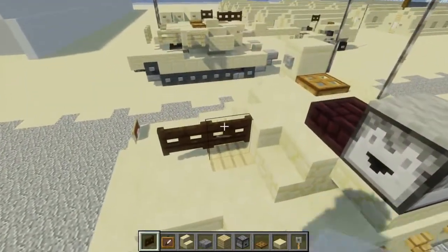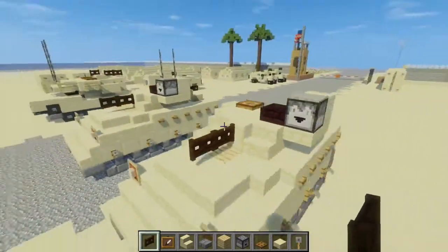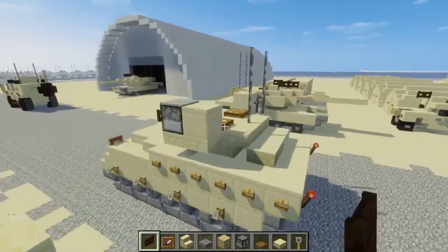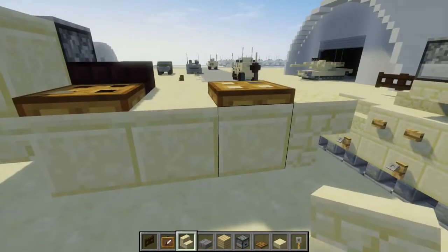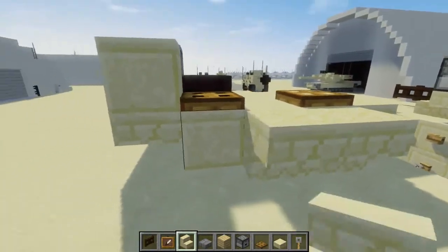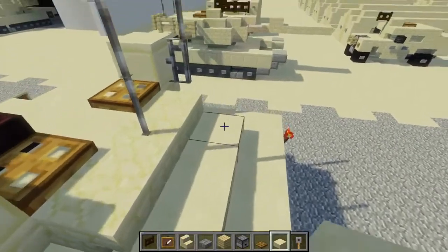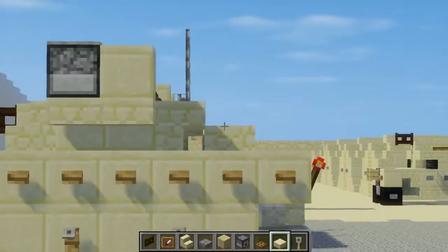Next, let's add the 25mm machine gun — it's just two dark oak fence gates like this. And right in the back of the turret, we're going to use upside down sandstone stairs — just have three of them behind it. It's going to be like a little hump, and we're going to make that using sandstone slab, three blocks across.